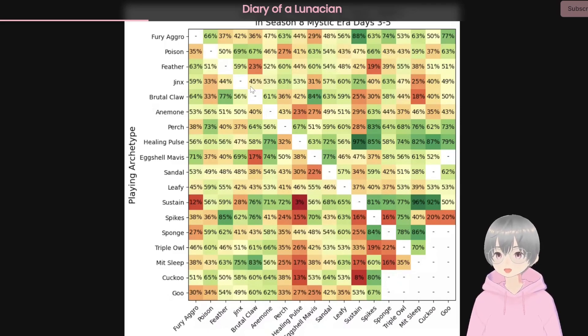The other archetype to talk about is Healing Pulse. Last season it was pretty crazy, and now it's still pretty good — even though there's definitely a counter in Purge. There are actually not a lot of counters, so it's still very, very strong. Now they have more tech: the Bird Rune gives you a free summon every other round. Even though it was nerfed, there are other things that complement it and make it stronger. I wouldn't be surprised if Purge sees more play as Healing Pulse becomes more prevalent. But in this meta it's actually very diverse — Poison, Feather, Fury Aggro are all still around.